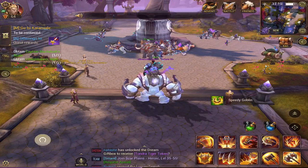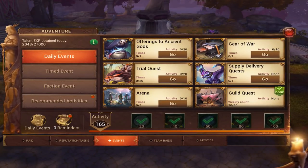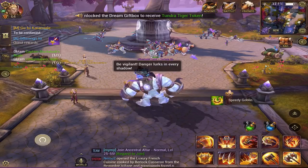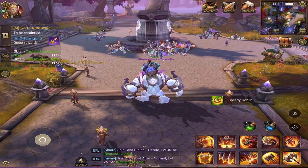Let's start off with the simplest and easiest part: the dailies. You do your dailies every day — supply delivery gives you gold, daily activity gives you 1,000 to 10,000 gold if you're lucky, trial quest gives you gold, and the Lunarian quest has a chance to give you items which can save you gold.